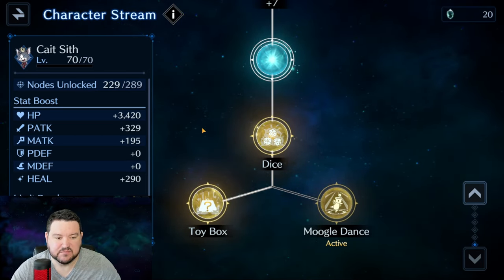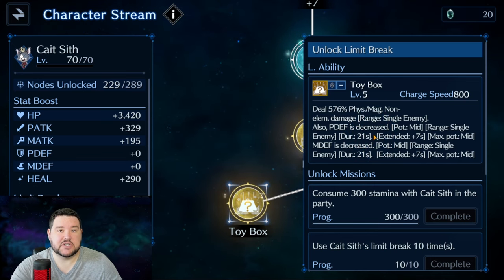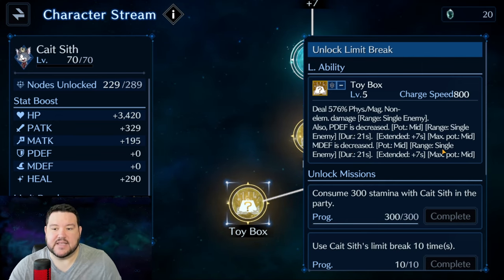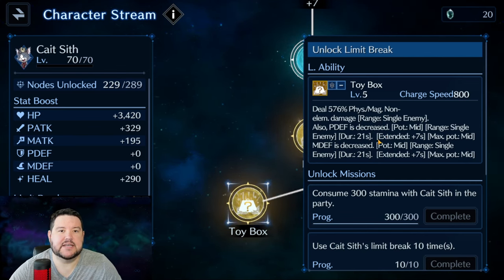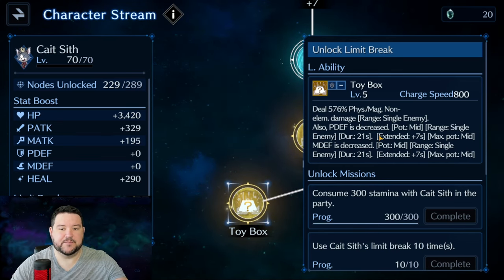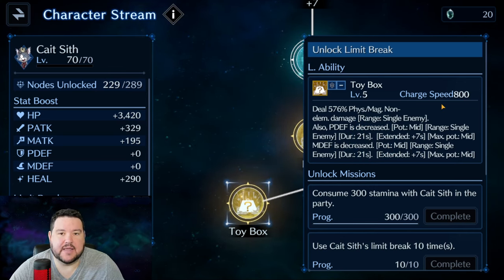That's pretty important because you don't have to sacrifice another weapon to make sure he can also do a little bit of extra damage. Toy Box — we don't really care about the damage number that much. What we're really caring about is this right here. This is essentially a copy of Tifa's Somersault: Physical Defense and Magical Defense Decrease, Potency Mid. I started using Tifa in this game mostly because of this — it made content so much more doable for me.